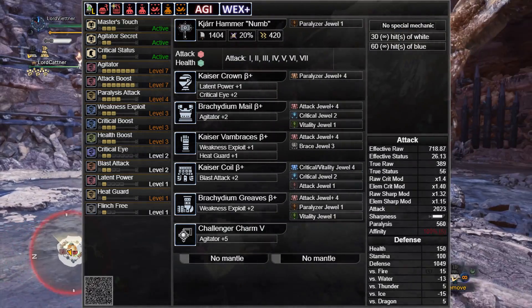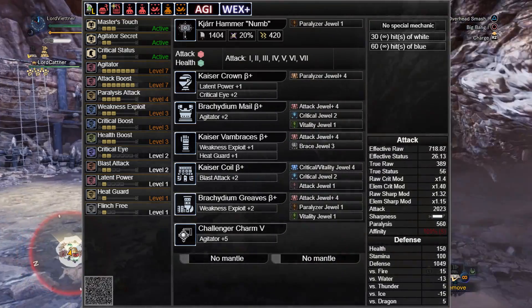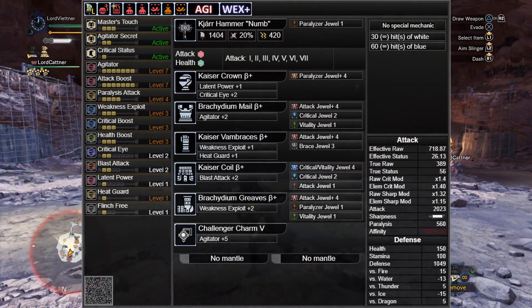You can actually completely drop Attack Boost if you'd like to fit in other skills, as we are already 5% over the affinity cap with Agitator active.